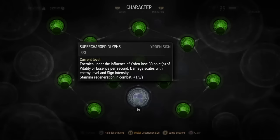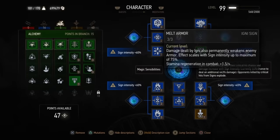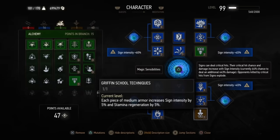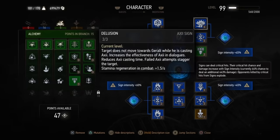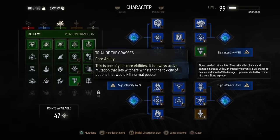Unfortunately, if we are using the Magic Sensibilities ability — which allows magic to deal critical hits and increases their damage — we cannot put our golden abilities in the center, so we miss out on an additional 30% damage. But it's an absolute necessity to use both Synergy and Griffin School Techniques. Everything else here is simply there to multiply sign intensity. Since we get a massive benefit from the Yrden abilities from the grandmaster griffin set, going with Yrden is probably not a bad idea.